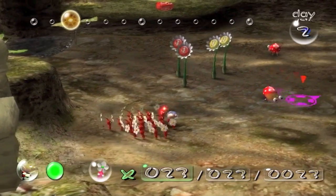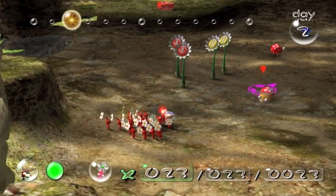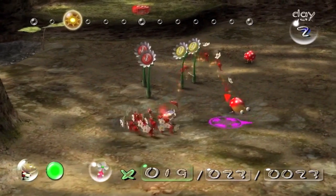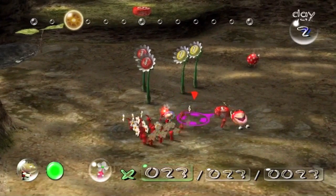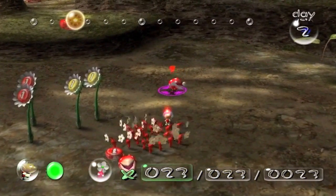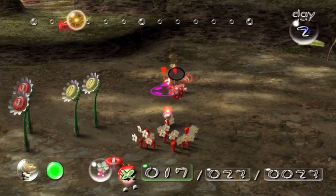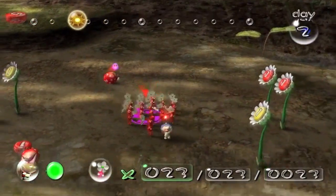The Spotty Bulborbs are some of the weaker enemies in the game, but they can still attack. They do an eating move where they eat one of your Pikmin, but if you throw them on top, it's an instant kill — like so. When you kill them, you carry them back to the ship along with the pellet that they normally drop, and you can get quite a few Pikmin from killing them. They'll try and take a chomp out of your Pikmin, but as long as you throw them on top, you should kill them no problem.